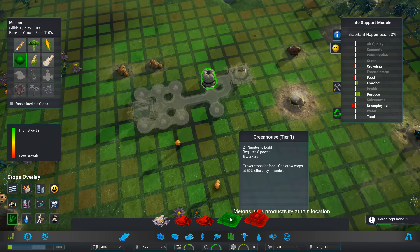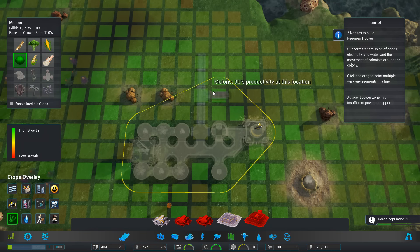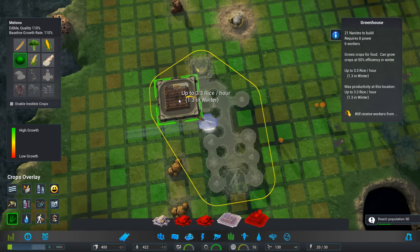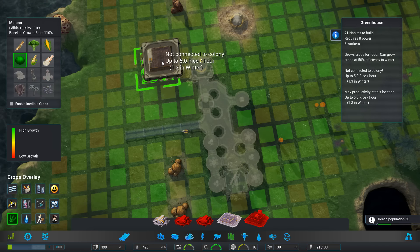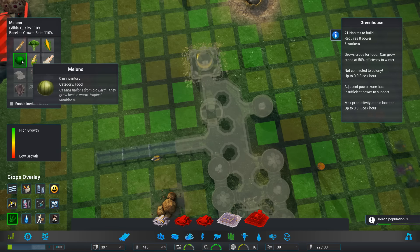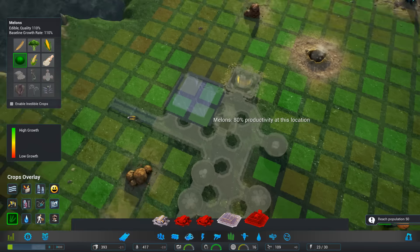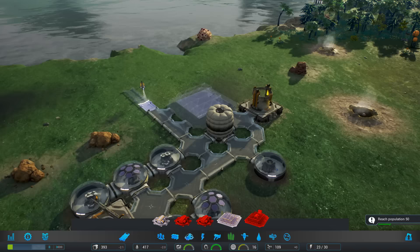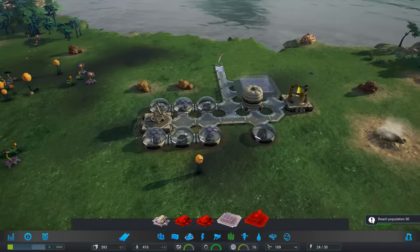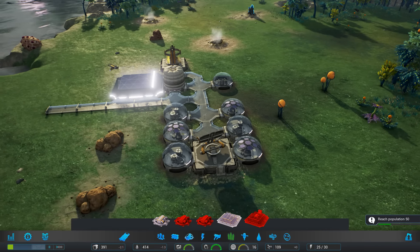Let's get a greenhouse going - 21 nanites, that's fine. I'm going to grow that out there - I think this looks like a good spot for a greenhouse. 6 right an hour, 6.8. Maybe just buck that right up. Why is it saying rice? I don't have rice selected - I have melons. There we go, that's more like it. These you can't remove still, can you? You can't recycle them. In the latest update, people will only travel 24 blocks for work, which is worth keeping in mind.